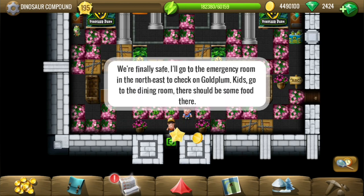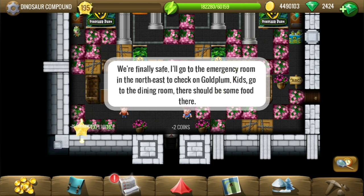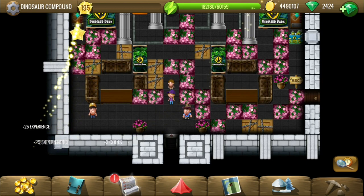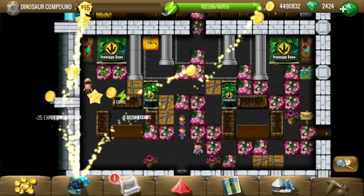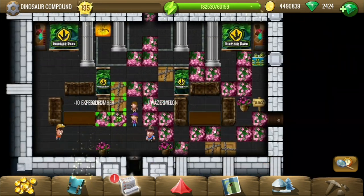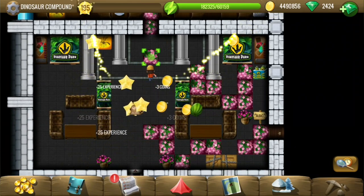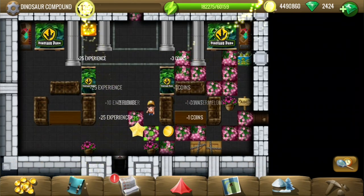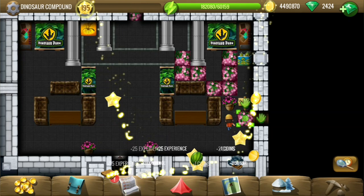Hey all, welcome to the fourth and last location of the dinosaur park story. We are safe from the dinosaurs that had escaped in the previous quests. Now kids can just eat and the adults will handle the emergencies — let's go behind them and see what is wrong and how to fix it.